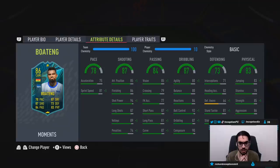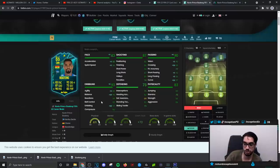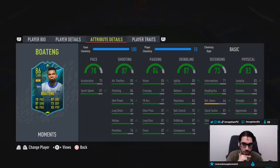Base card stats for this card in-game look pretty decent, to be honest. I want to try him on the basic chemistry style first, because they actually affect his dribbling, passing, and shooting stats. Base card stats for pace: 75, shooting: 81. You can give him the engine chemistry style to boost his dribbling as much as possible while boosting passing and pace, or the shadow chemistry style to boost his defense.